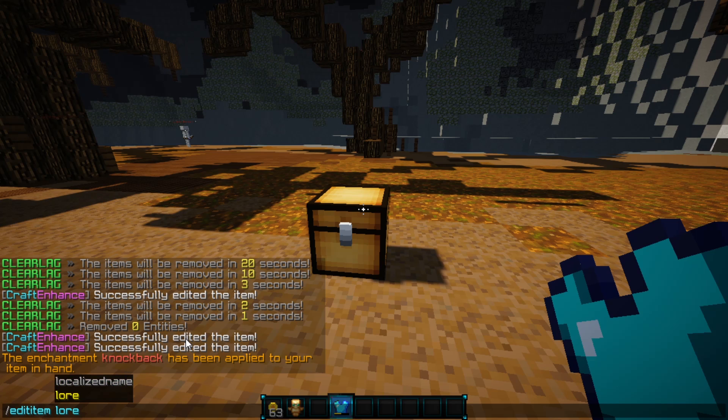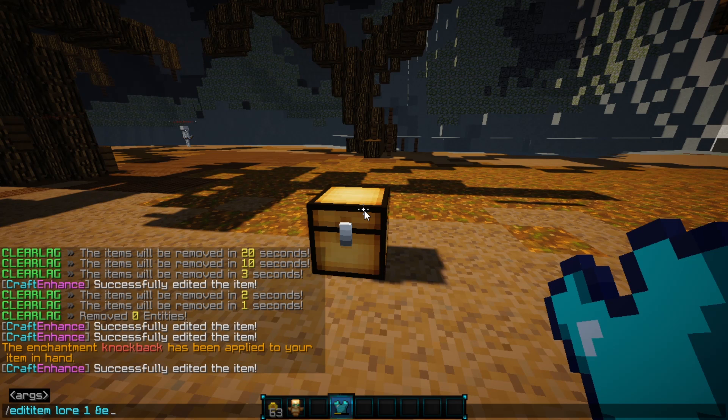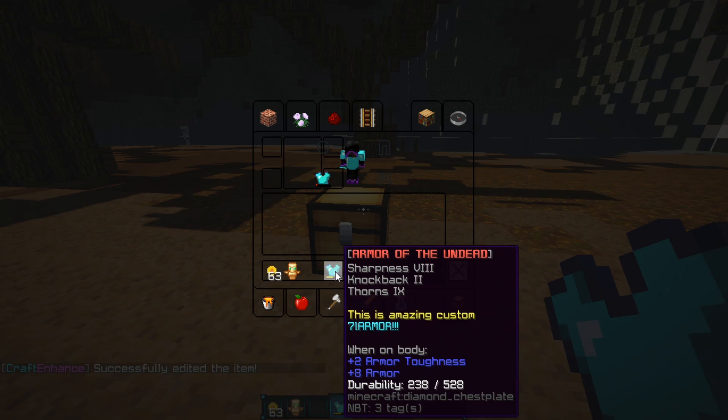Last but not least, let's go ahead and add a lore. You need to specify which line of lore — one, two, three, etc. I'll leave line one blank by entering 'E', and then on the second line I'll add 'This is amazing custom', and add another lore line for the third one saying 'armor'. If we look at it now, it says 'This is custom armor', though the color codes got a little messed up, but it works pretty well.